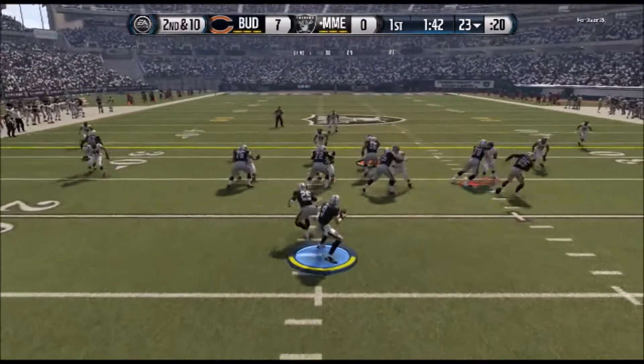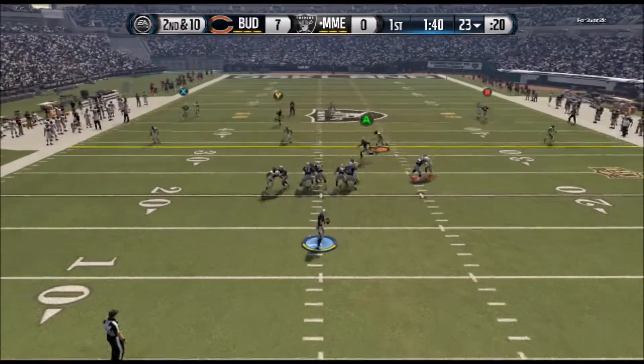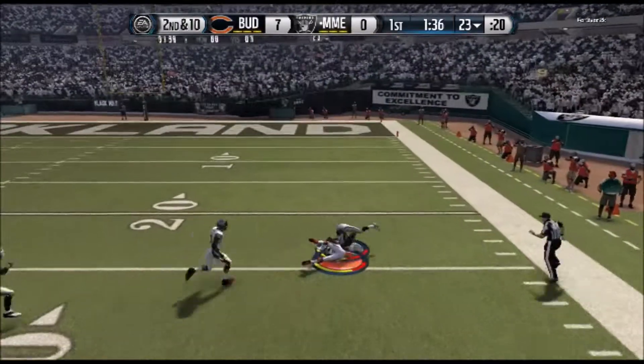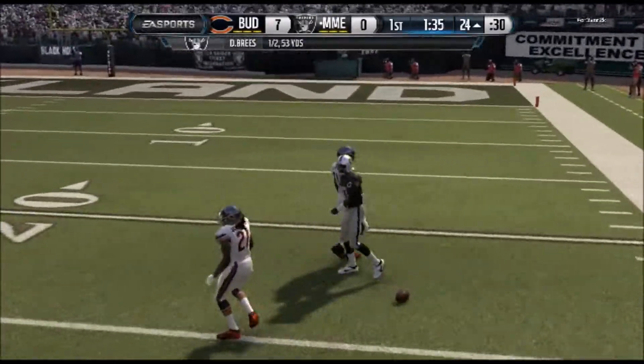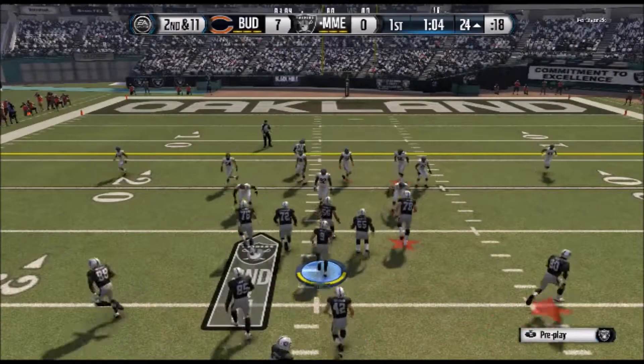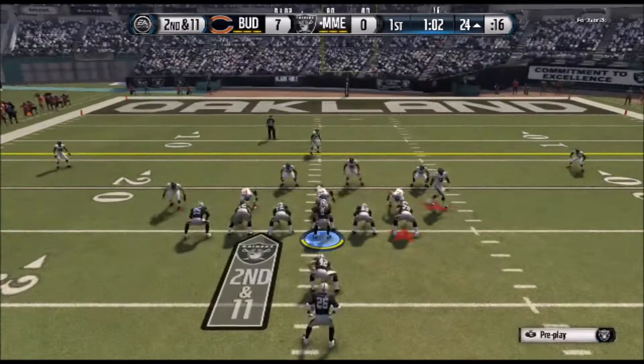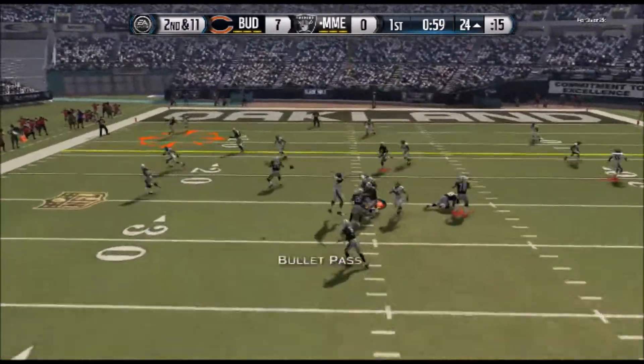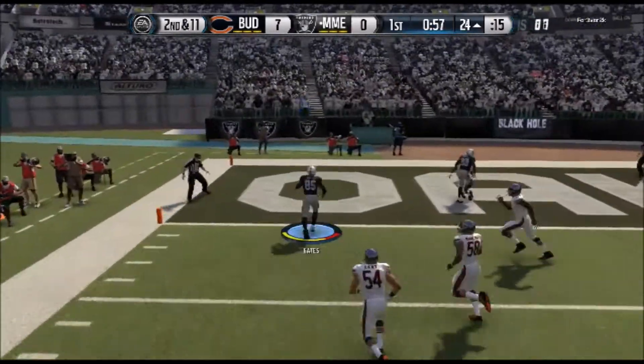We're on offense and I want to go deep to Jerry Rice on the first play. Nothing's open at first, but look at Jerry wide open for that clutch catch. On the next play we're going to try a play-action crossing route and we get Antonio Gates wide open for the touchdown.